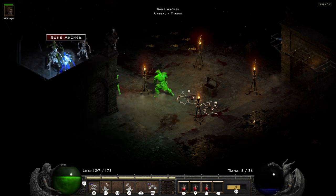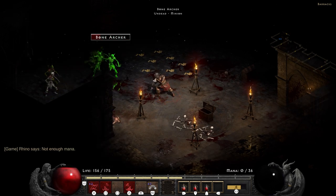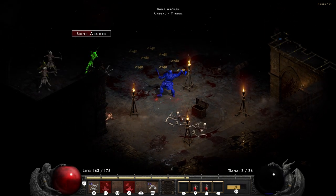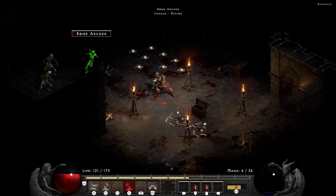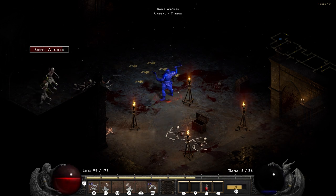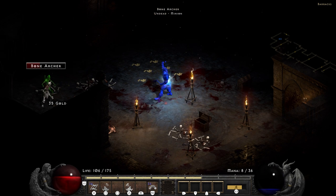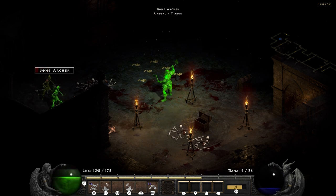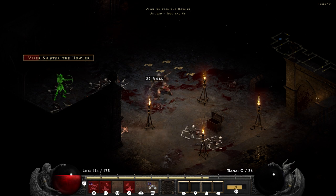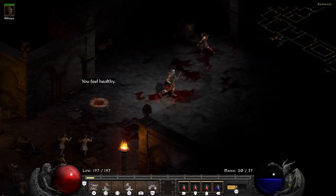Inside the Barracks, kill off everything you see. On my way to the Smithy I ran into another exciting moment with archers — they killed off my mercenary again. It was mano a mano with a ton of archers, and this time they were poisoning me and freezing me, so I was extremely slow with health draining faster than I'd like. But I decided, for the content, let's go — very little potions, very little mano. Praying to RNG-sus that I kill these things before they kill me.